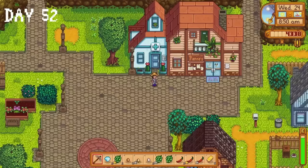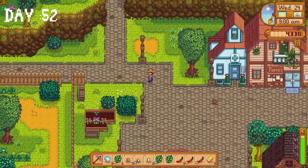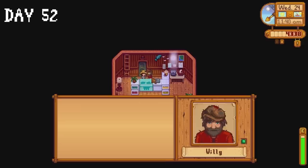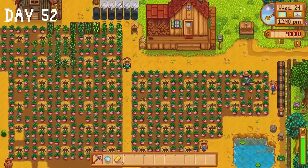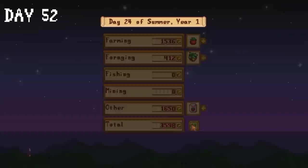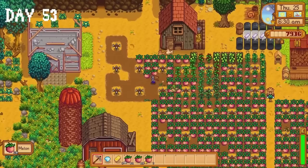On day 52 I almost made a mistake I've made multiple times — I was on my way to Pierre's when I realised it's Wednesday. I throw my inventory into the shipping bin instead and donate a duck egg to the community centre. I also gave Willy a diamond for his birthday. I collected my watering can from Clint and then went to sleep. I was very lazy during summer — honestly I blame Easter. I ate two cream eggs and felt like a trash bag full of soggy cornflakes. On day 53 it's finally time to harvest our melons.